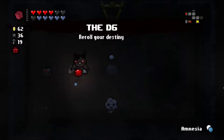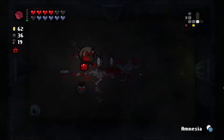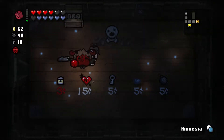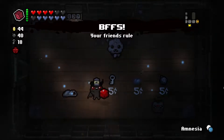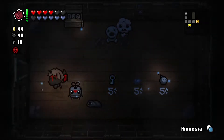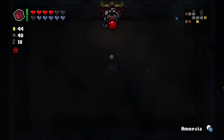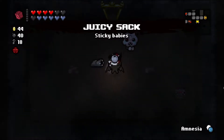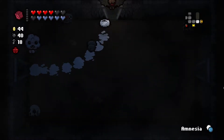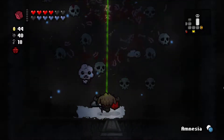I will probably do Boss Rush if we can get there. We'll take BBF — we won't take the Cursed Eye. BFF increases the power of my followers. We're going to make spiders now. BBF — it's a big beautiful fly, that thing that blows up and hits things — it all got bigger.